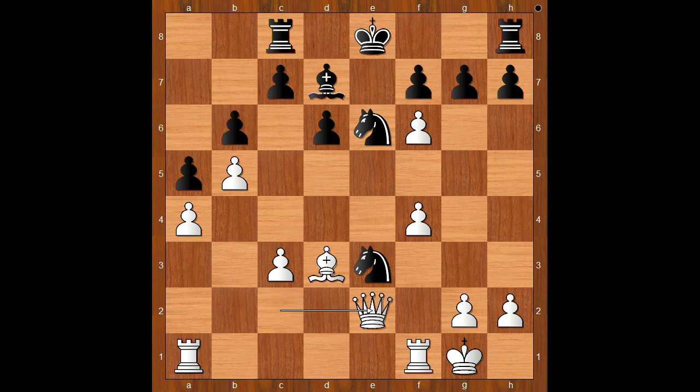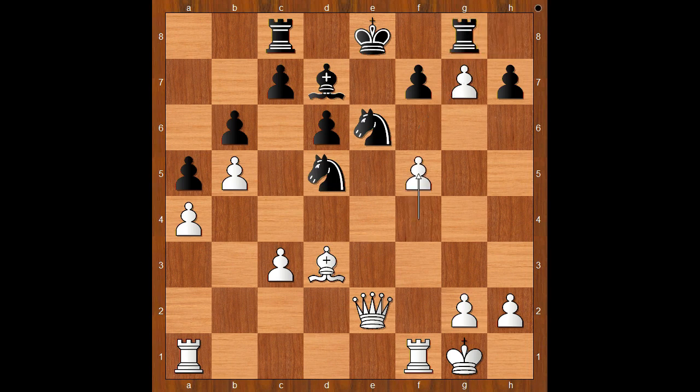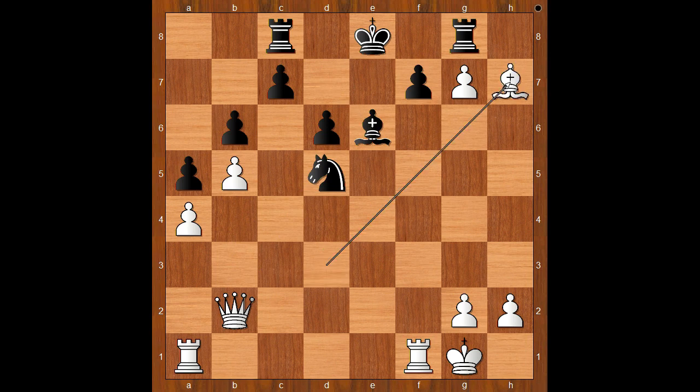For entertainment purposes I will show you just one line. Knight to d5, f takes on g7, rook to g8, f5, knight takes on c3, queen to b2, knight to d5, f takes on e6, bishop takes on e6. There is more than one way to win — bishop takes on h7 is one of the winning moves. And I guess we can stop here.